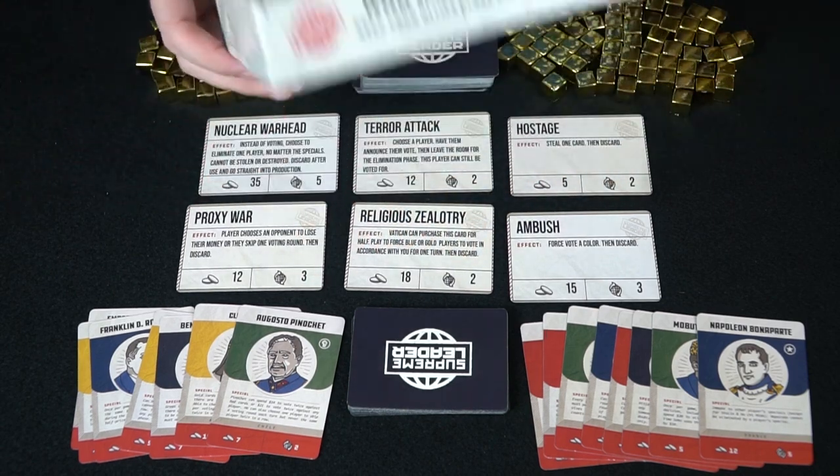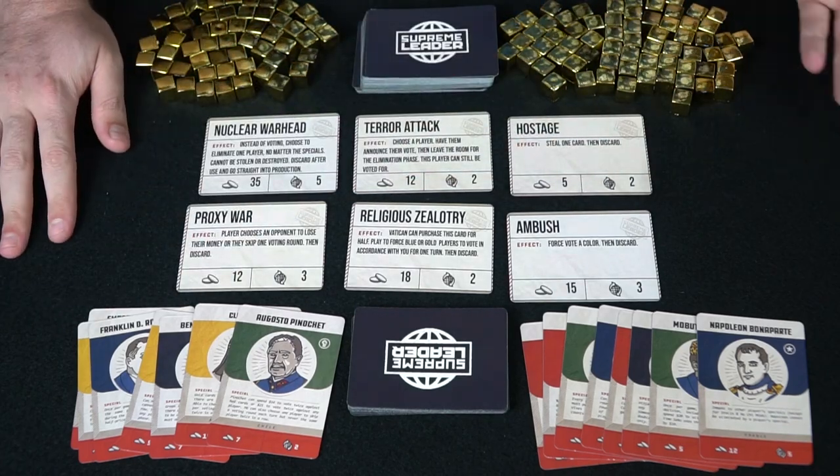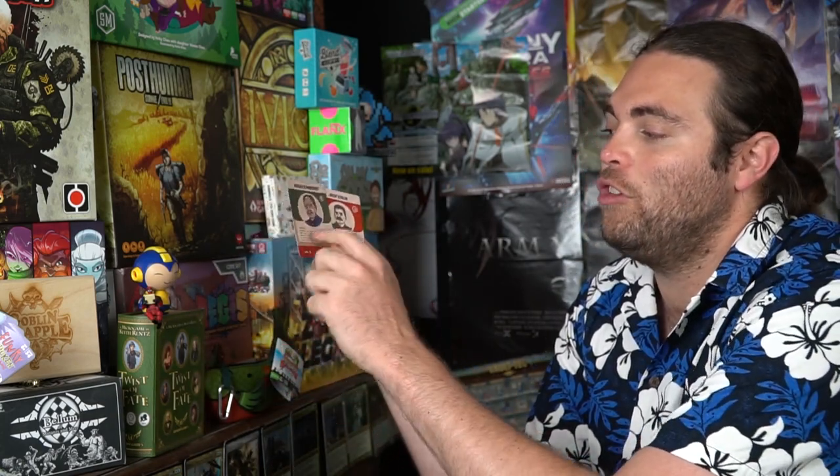That's pretty much what you get in the game — this is a prototype, of course. To start, take the items deck and place two cards in each of three separate columns for six cards total. Every player draws two leader cards, chooses one — for example, Joseph Stalin or Augusto Pinochet — then the unchosen leaders are removed. Give each player starting money equal to the bottom-left value on their card.